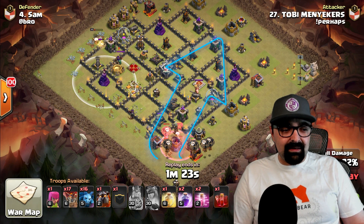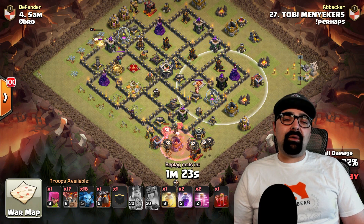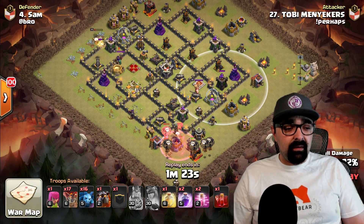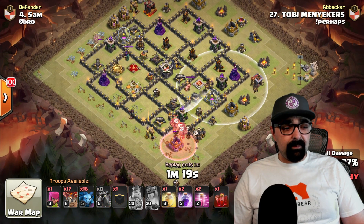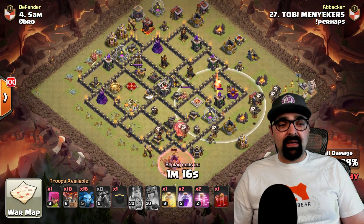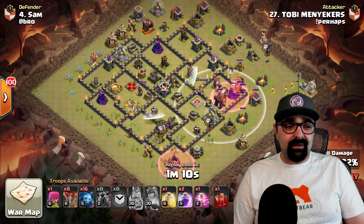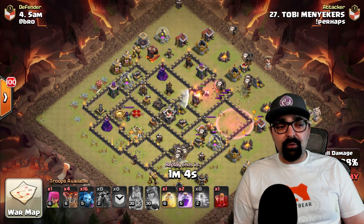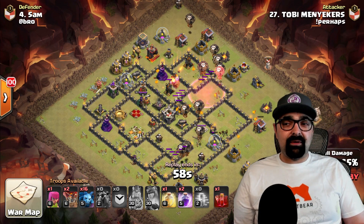He cuts up the base just enough to create a clear runway — one, two, three, four — he knows his loons are going to go that way. Starting from six o'clock, he launches a counterclockwise lava loon attack with the hounds in front tanking — to pull all the air mines — and loons right behind. Lava hound, lava hound, lava hound — the loons are right behind. He's pushing his loons up towards twelve and then around the base towards nine.